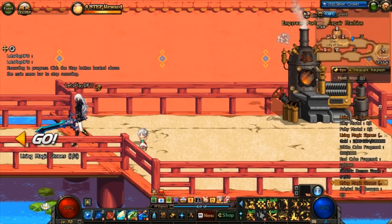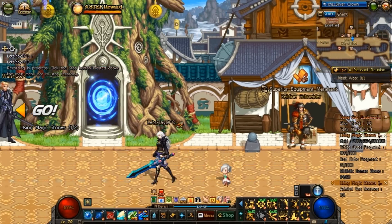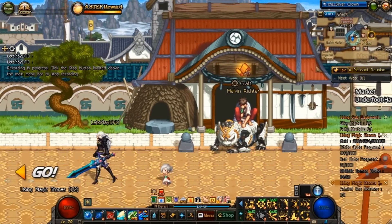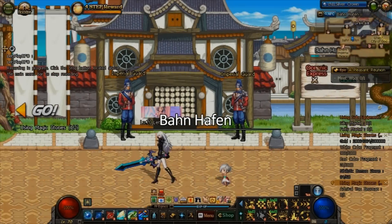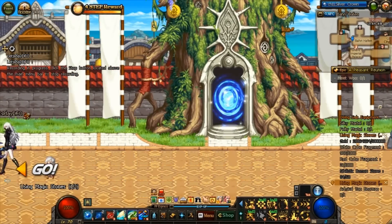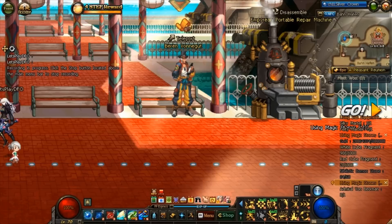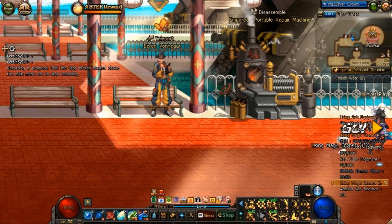For this quest you have to defeat Admiral Von Burman once on Runaway Westbound on expert or higher level difficulty. Apart from completing the dungeon, you'll also need a few materials: white cube fragments, red cube fragments, the holistic demon stone, and a bit of gold.